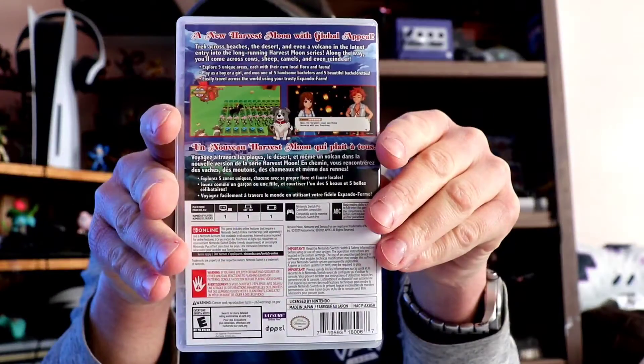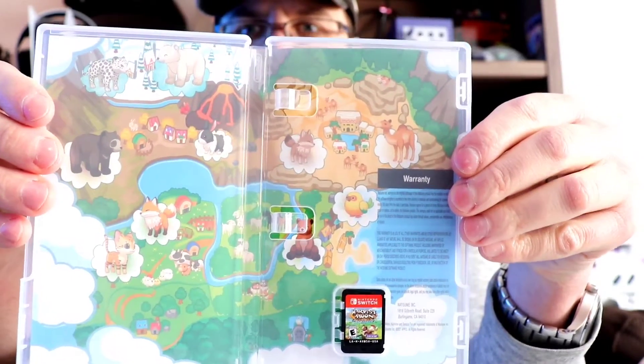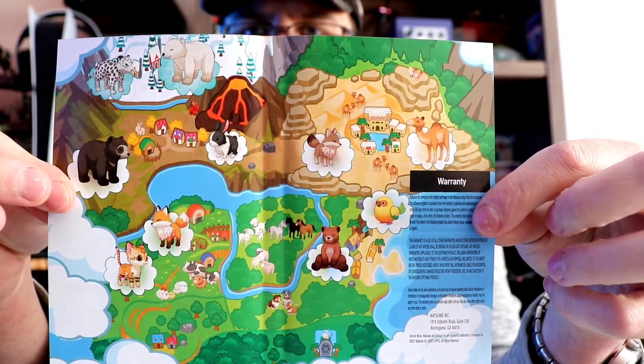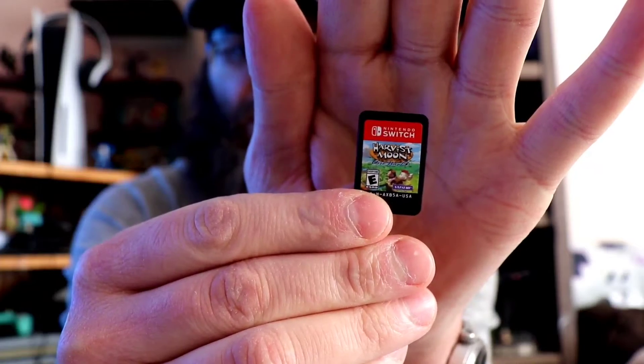There it is right there — there's the back, and a nice little map with it. I like that, it's always nice to have the map. It's always nice to have any box art. There it is — the cartridge.